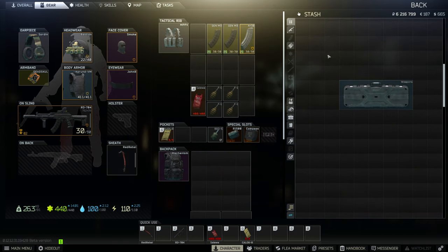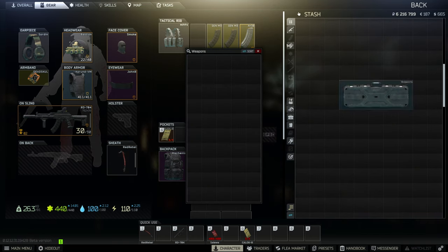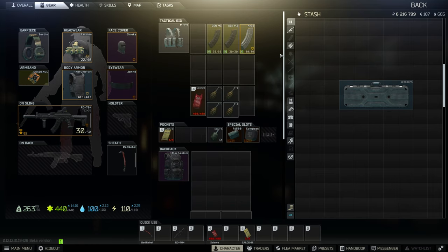Weapon case provides 50 slots worth of space while only taking 10 slots. Only weapons, ammunition, and weapon mods can be stored in it. You can obtain three of these total from quests: two from Jaeger after completing Huntsman Path Part 1 and Hunter, and one from Peacekeeper after completing Special Equipment.